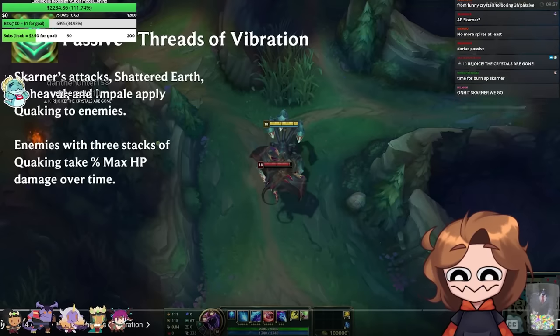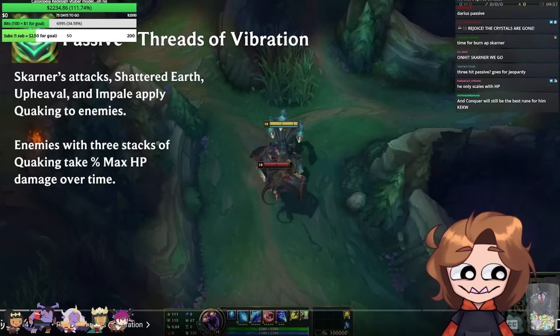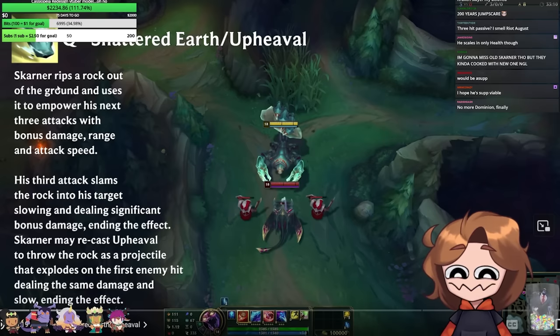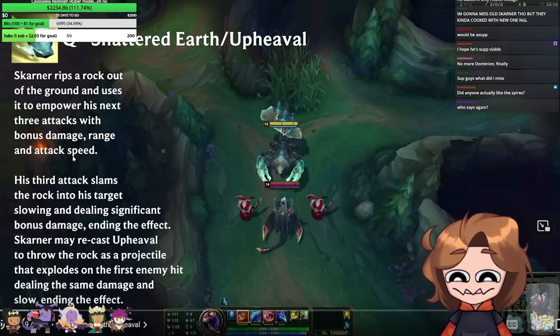No spires, hopefully this means that Skarner top can be played again, because I enjoy playing Skarner top sometimes. Shattered Earth Upheaval: Skarner rips a rock out of the ground and uses it to empower the next three attacks with bonus damage, range, and attack speed.